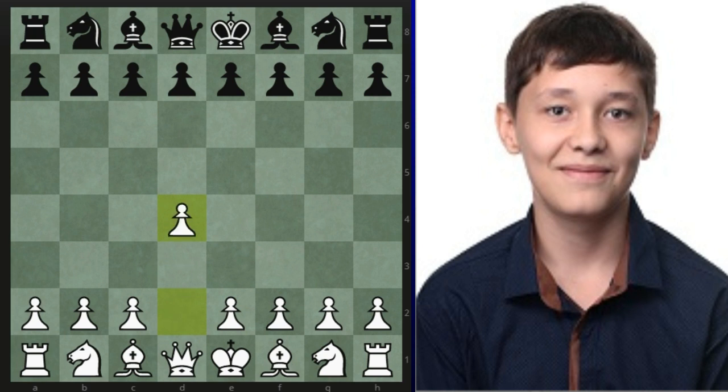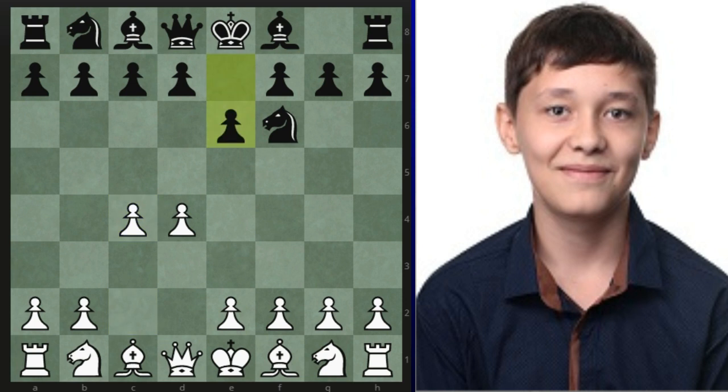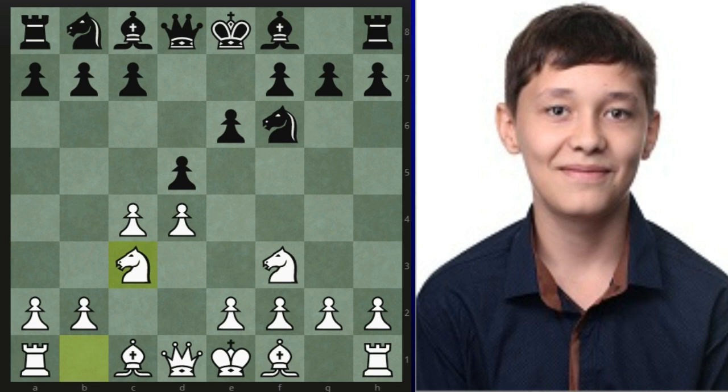Asypenko opened with d4. We have Nf6 on black, then e6 — a flexible move. You can go for d4 here, the Queen's Indian, or a poco, or you can go d5, which Salomon did. After knight c3, Johan went with bishop to b4, which is the Ragozin variation or the Ragozin defense.